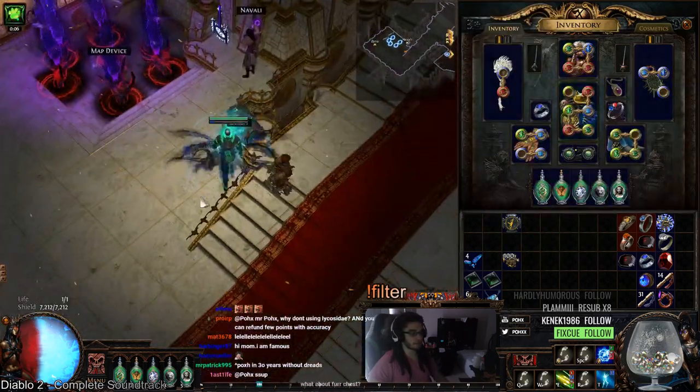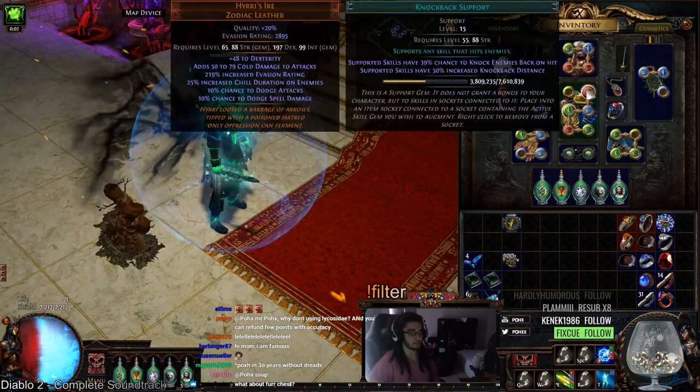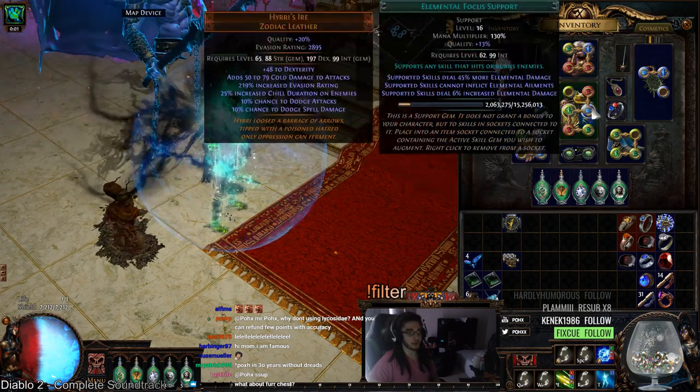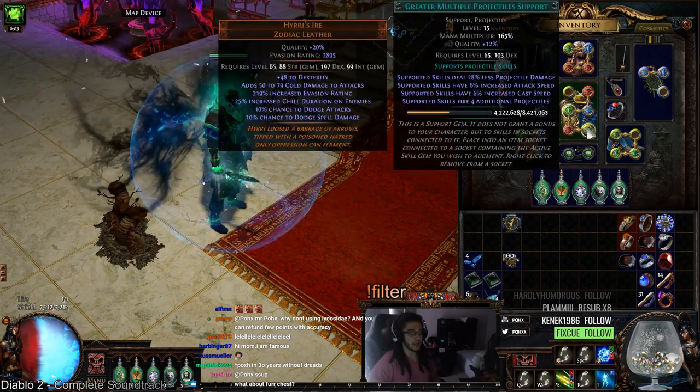The other main link we're going to focus on is just our Barrage, which uses knockback — I've found that to be really good because I knock them back so I can use Kinetic Blast. The Barrage link is: elemental focus, Barrage, elemental damage with attacks, and GMP.